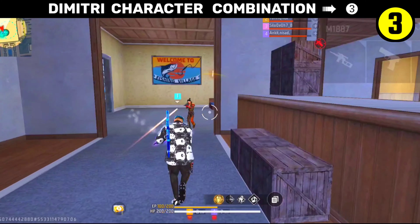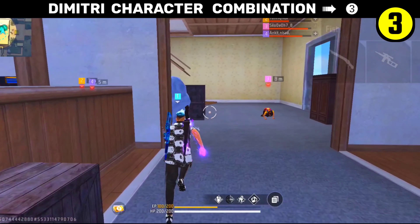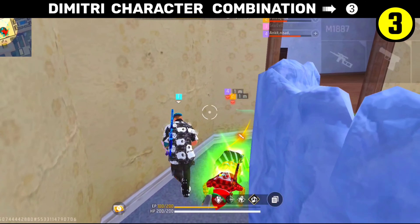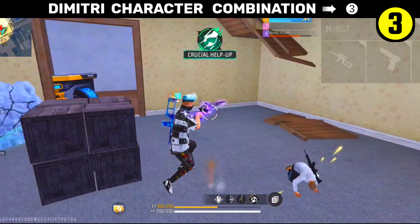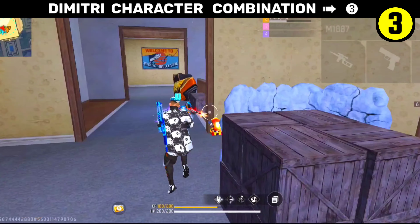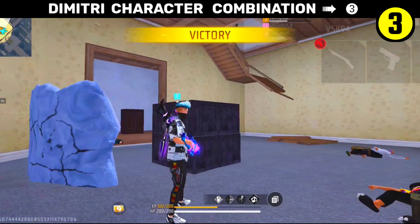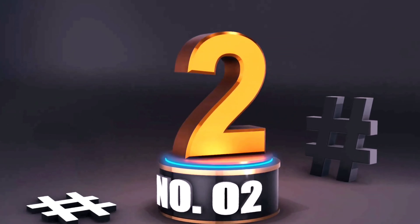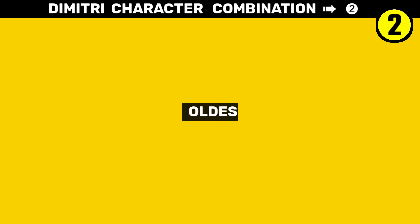So this character combination — I have Dimitri and DB character. The player in front of my teammates is knocked, I try to knock out here. This player is knocked but my teammates are also knocked. So what do I do? I will activate Dimitri here. Just because of Dimitri plus Tiva character, the last player is saved — and here he has DB character. Try this combination, the most perfect combination. Next one is number 2.